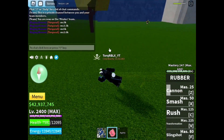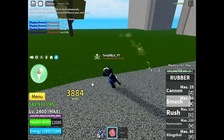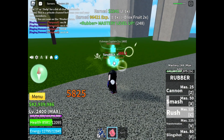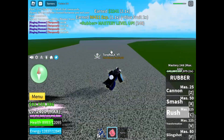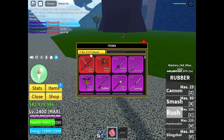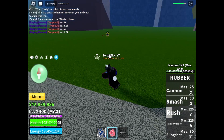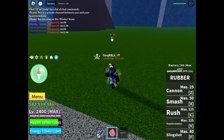Then we've got the smash move — it's a bit hard to use sometimes but it does around 4000 damage, 2800 to be exact, which is also a lot. Then the kettle move — it's pretty fast, that's why you can't even see the kettle. It ended before the person died so we're going to do it again when it's off cooldown.